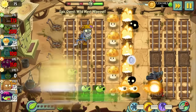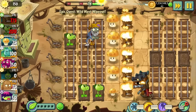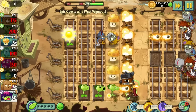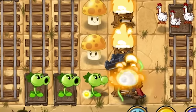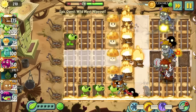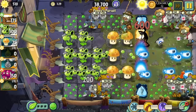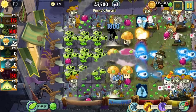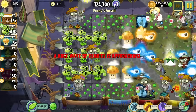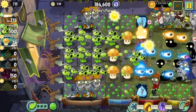Torchwood has definitely earned his spot on the best list — this is one I strongly agree with. Torchwood is a 175-sun plant that ignites all pea projectiles that travel through it; when ignited, peas deal double the damage and gain some splash. Torchwood is super strong in all game modes, but its synergy with some top-tier Penny's Pursuit and Arena plants makes it super useful by association. I don't want to reveal what particular overpowered pea plants he mixes well with, because we'll find out later as we ascend the list.